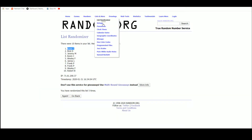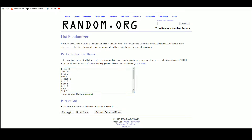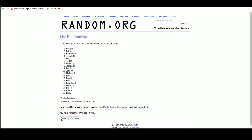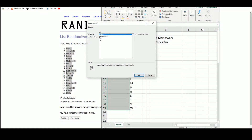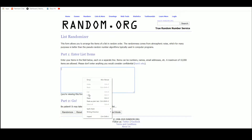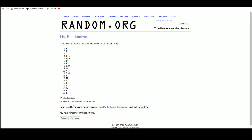Let's go over to random.org — we have our 19 names right there, and five randomizations. Eric up top, Eric on the bottom.